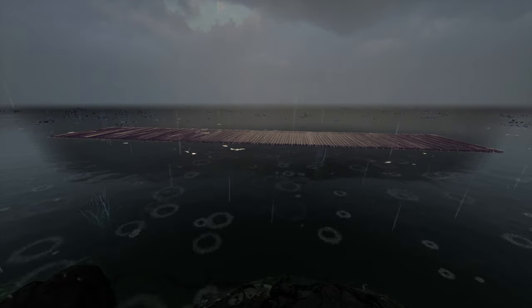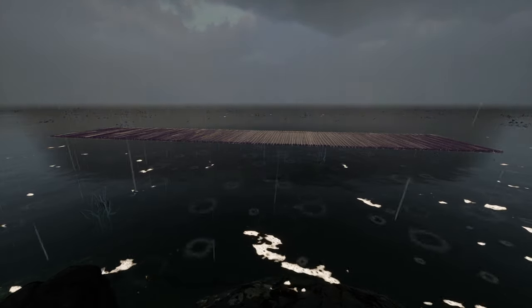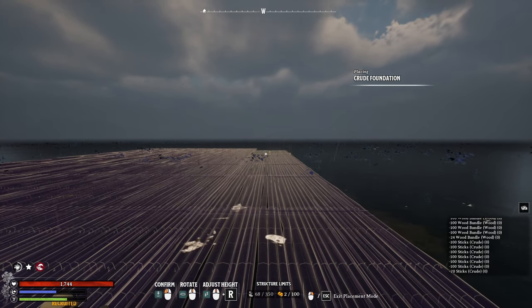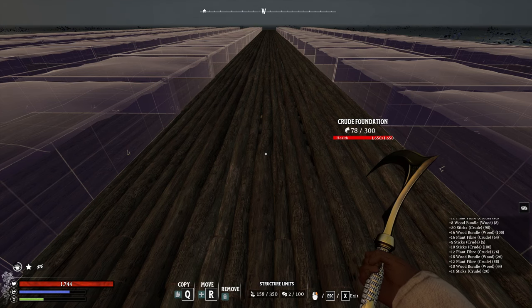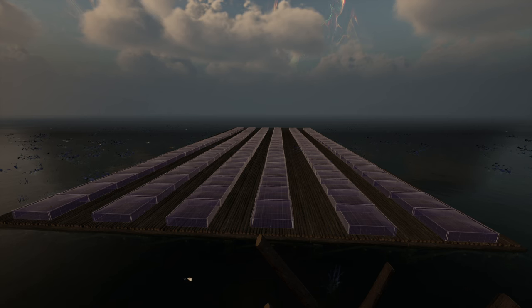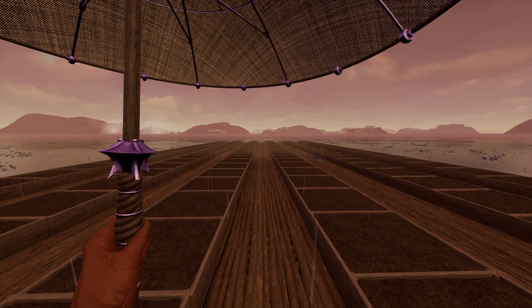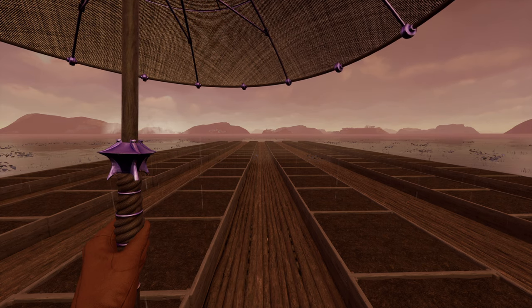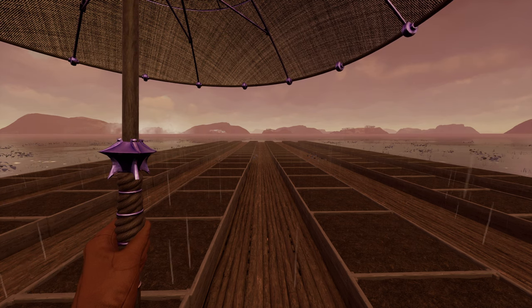We'll first place crude foundations in the water. You won't see the foundation at first, so use R and the scroll wheel to get it above water level. Then you're going to place them six long, and extend the platform by seven foundations — the furthest your character can reach horizontally with building. We'll do that twice to end up with a length of 13, so the final platform will be 6x13, or 78 tiles. Then we'll place down six rows of 25 planters, keeping them in straight lines. This build costs 3,736 raw wood and 3,642 raw stone in total, so it might take a few days to gather the supplies.